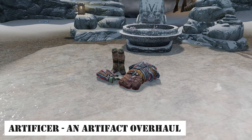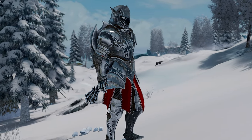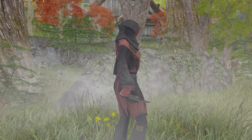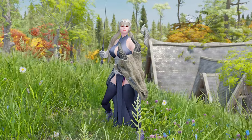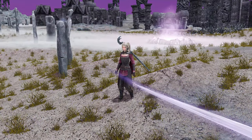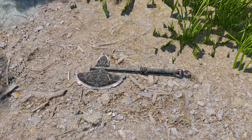Next, let me introduce you to the Artificer and Artifact Overhaul mod. This mod redistributes enchantments from thaumaturgy and mysticism throughout the game, allowing characters who don't engage in crafting to find powerful weapons and armor through quests. It enhances the appearance and effects of artifacts, introduces new ones, and ensures that their effects align with the enchantments from thaumaturgy and mysticism. These artifacts can be obtained as quest rewards or in special locations, and they are characterized by unique names and descriptions.